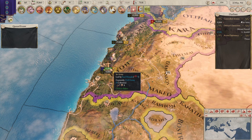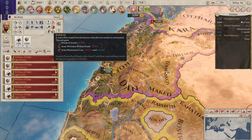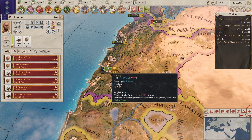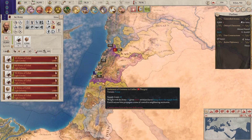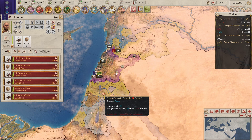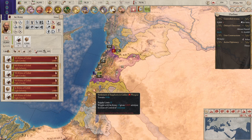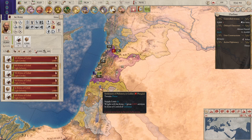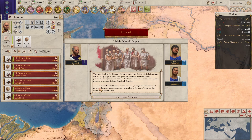I should probably increase the size of our army. I'm going to get a supply train, definitely. Get one supply train because I have no supply train on the army, which means when we do actually try and fight in enemy territory we can't last very long. We can't carry as much food around with us. This supply train enables you to carry more food — your armies can carry food without it but it would be a lot less.